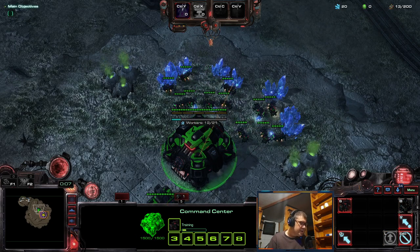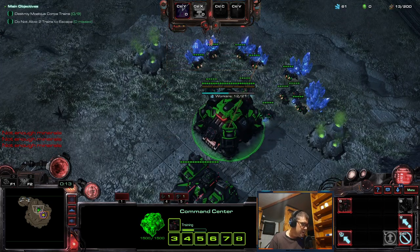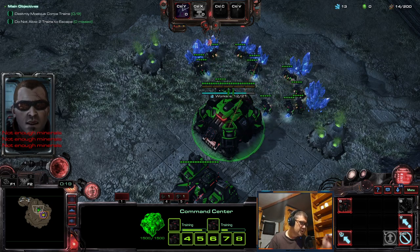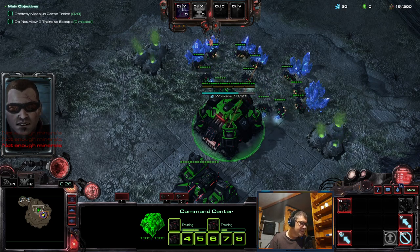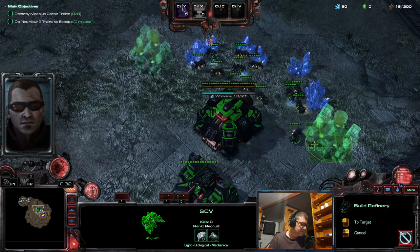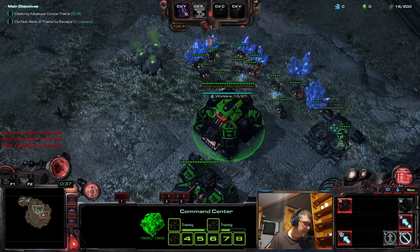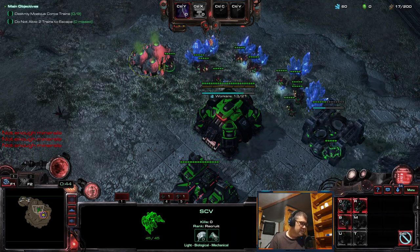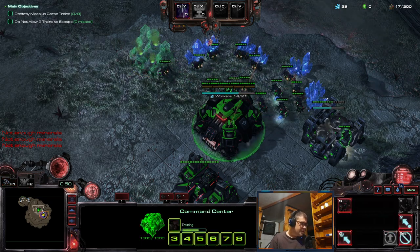Today we're doing Tosh. I'm gonna use a unit I actually never used properly — that's the Diamondbacks. As I was told, Diamondbacks are actually better as a mineral dump than Marines, and I checked: Diamondbacks only cost minerals, something I forgot.